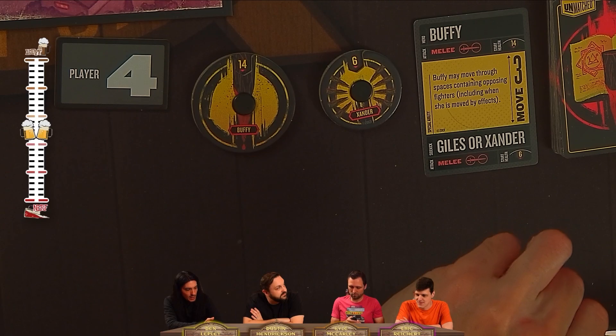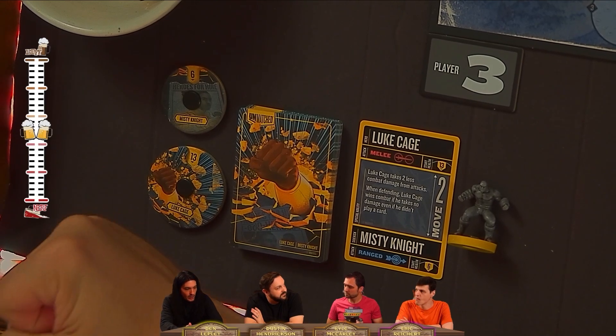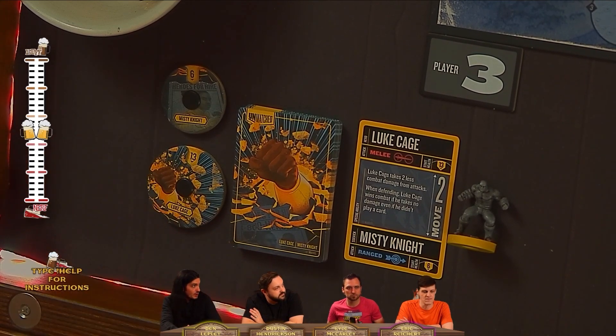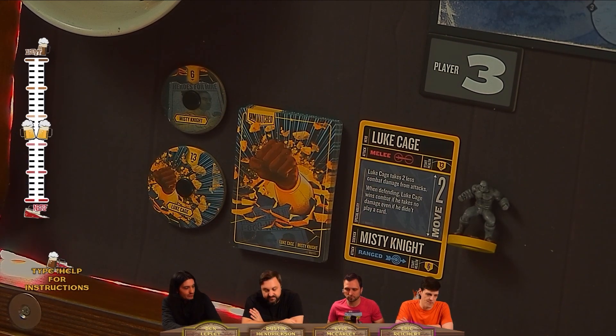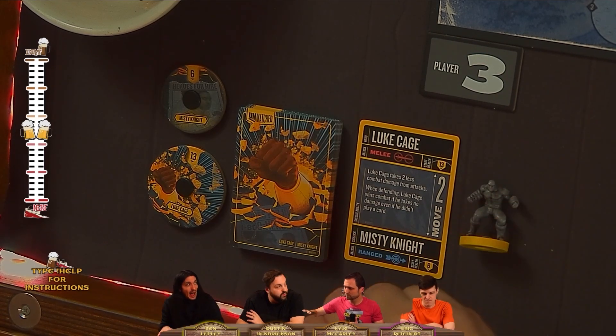We've also got Luke Cage from Redemption Row, the first Marvel set released. Luke Cage is a super straightforward character who hits really hard. He's got Misty Knight as a ranged sidekick. His awesome special power is that he always takes two less damage — even if you don't play a defense card, you subtract two from any combat damage you take because you've got skin like titanium.